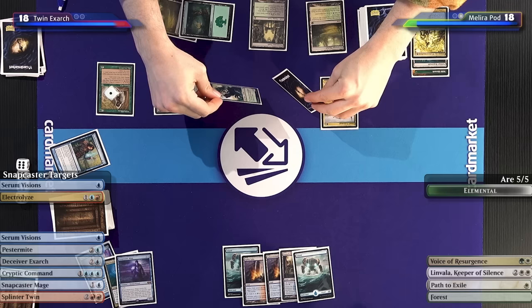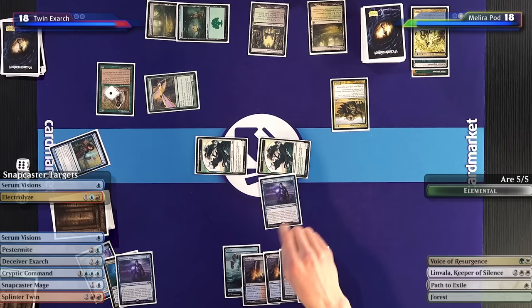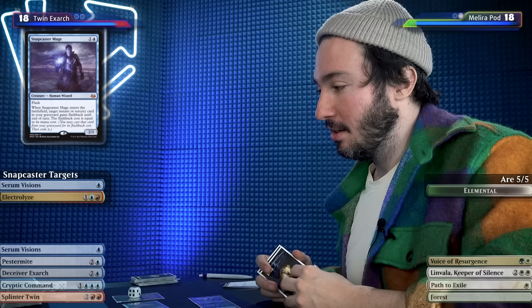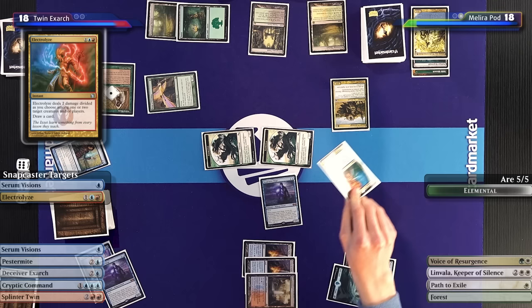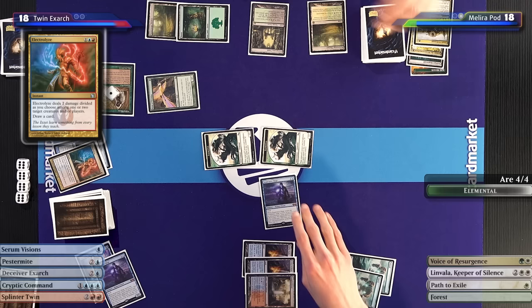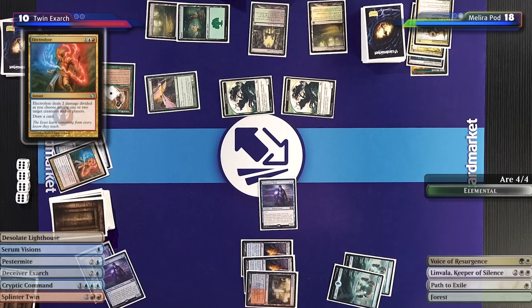Speaking of five damage, I'm going to attack. I have huge beaters — the only way I lose here is if Yaman assembles a combo win. So I need insurance on insurance. I'll flash in a Snapcaster Mage — you have no Remand left, and I'll Electrolyze the Quasali Pridemage. That's a good target. Quasali Pridemage is dead, you draw a card. These are now 4/4s. I'll just take those eight damage — it's down to ten for me.